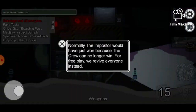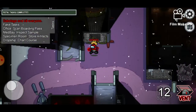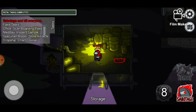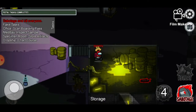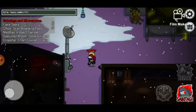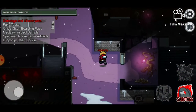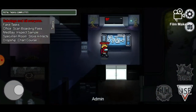I just restarted the game so now everyone's alive again. Here is storage - it basically looks like an imposter accidentally fell into acid here, and there's more tentacles. We've already been here, and now I want to show you one more place.